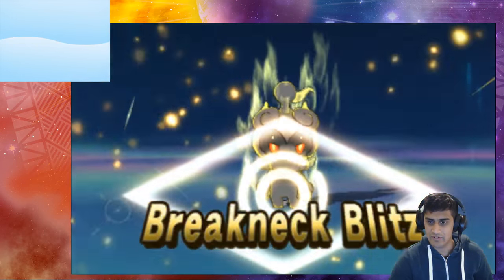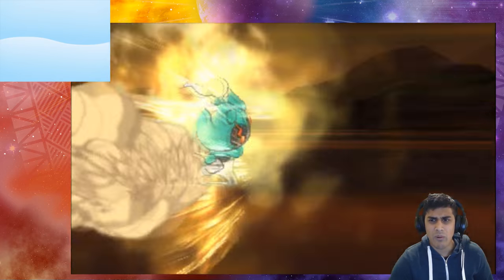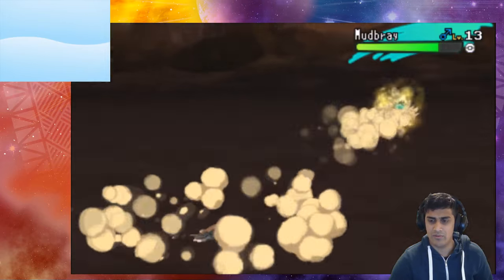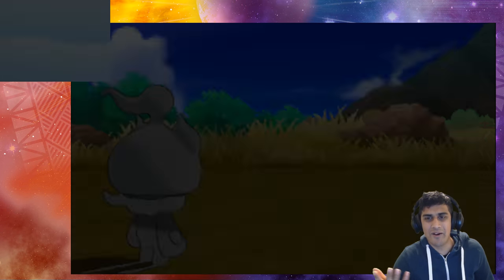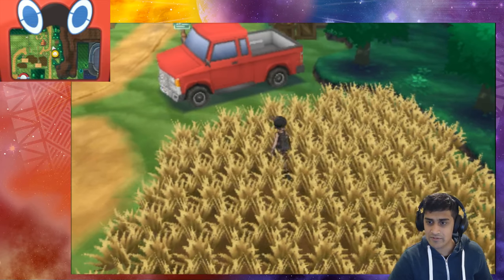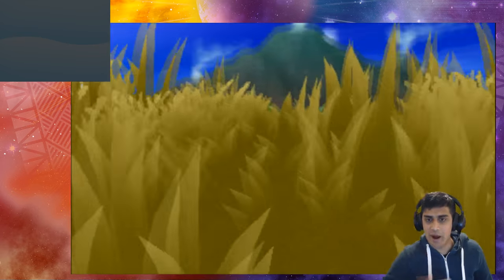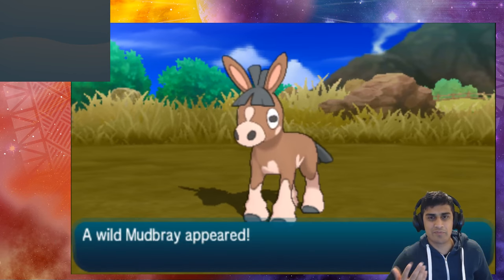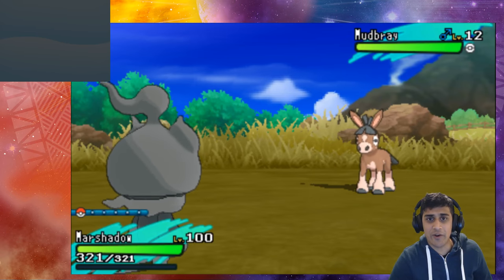Marshadow unleashes its full Breakneck Blitz. What?! So when you use Z-Hidden Power with Marshadow, it just uses Breakneck Blitz — a Normal type Z-move. That is really weird. So Marshadow's Z-move when using Hidden Power Z is just Breakneck Blitz. That makes no sense, Game Freak — what are you doing?